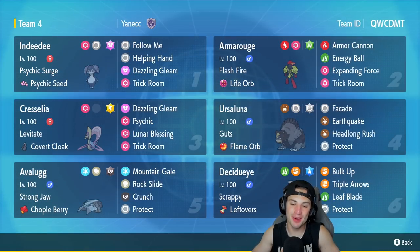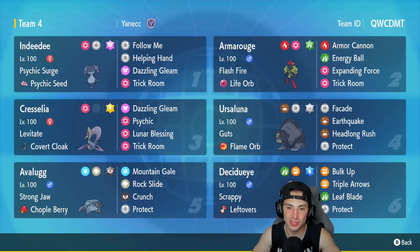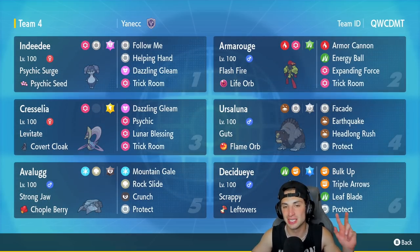Decidueye with Water Tera clutches up in the third and final match, getting us that winning record. I absolutely love this team — the only way to beat it is to counter the Trick Room. Otherwise it steamrolls: Flame Orb Guts Ursaluna doing absolute work, Decidueye with Tera typing, Avalugg being surprisingly powerful, and Indeedee, Armarouge, and Cresselia doing their thing. That's going to be it for today's video — smash that like button, subscribe, have a positive day, and I'll catch you on the next one!